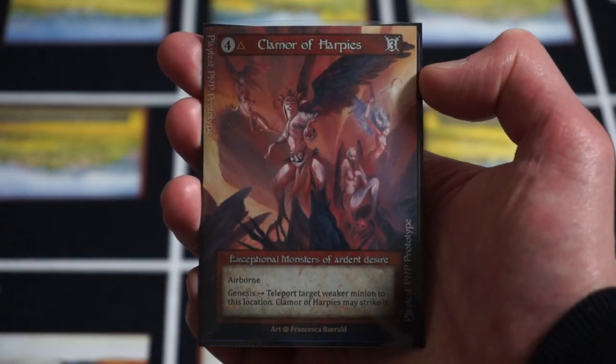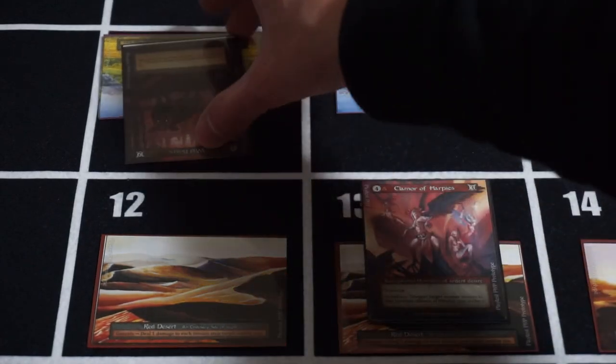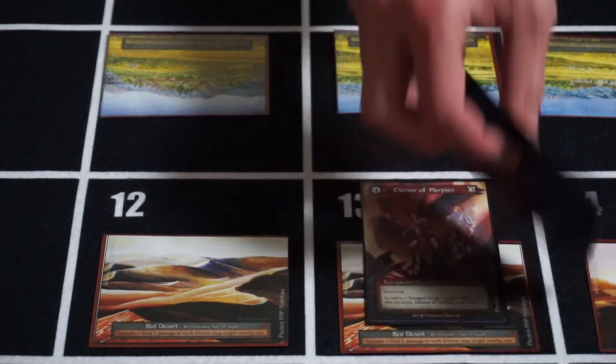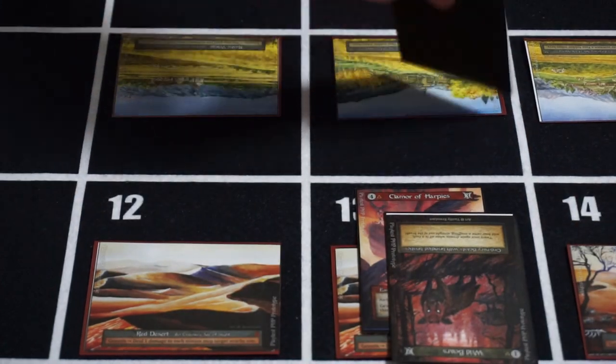For example, Clamor of Harpies has a Genesis ability that reads: 'Teleport target weaker minion to this location. Clamor of Harpies may strike it.' This damage is one-way and Clamor of Harpies will not receive any damage as if it was an attack. Also, as this is not an innate attack ability, no minions can defend this strike.